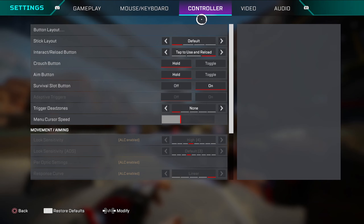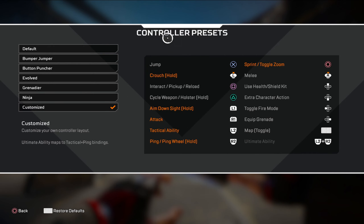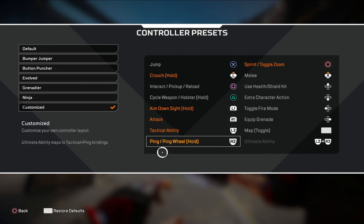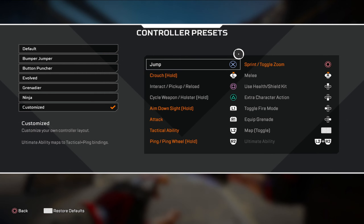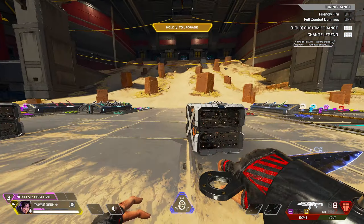Controller settings — I've been playing on controller a bit recently. My button layout: I shoot and ADS with the bumper triggers (L1/R1 on PlayStation), and ping/ability/ult are the other buttons. L2 and R2 are for abilities and ping. I sprint on the circle button (B on Xbox) and crouch with my left stick — I've always used left stick to crouch since my old Xbox days.